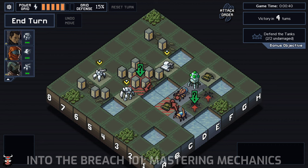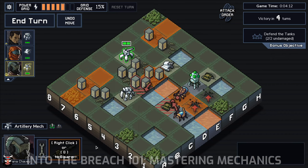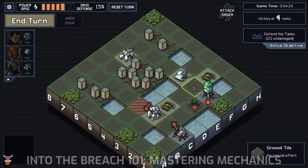With the information we have so far, we have a base understanding of the predictability in the game, and we know that our primary objective is to avoid grid damage. Let's put that information to use and look at one possible solution to this puzzle that relies only on the information we've discussed so far, and see what happens. So what happened? We had one Vek killed, one Vek blocked, one Vek wounded, and one Vek about to emerge. Obviously that wasn't an optimal solution, but there's nothing particularly wrong with it — we still managed to survive the turn and didn't take any grid damage. Certainly, though, optimizations can be made.